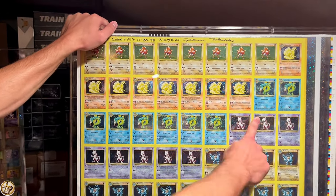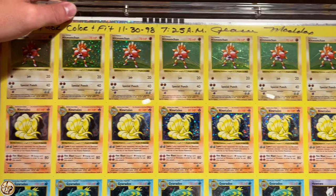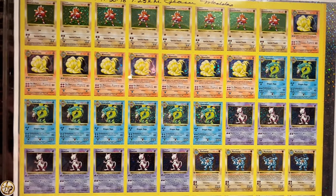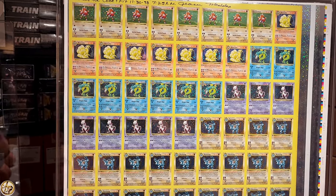This is the one that I got off of Golden. It's got the shadowless hollows, then it has the starter hollows, and then it has first edition hollows at the very bottom — the two Charizards. This one's lighter looking because it doesn't have the UV coating. Anytime you see that, it usually just means it doesn't have the UV coating.